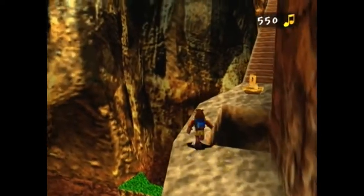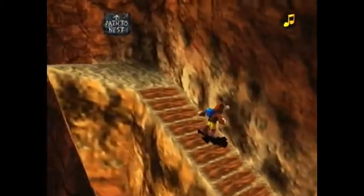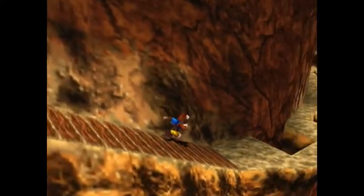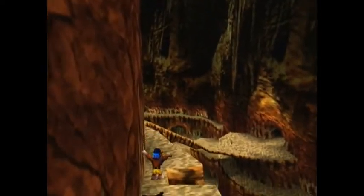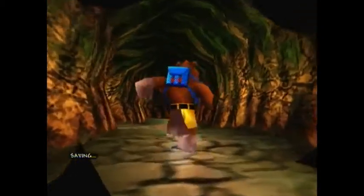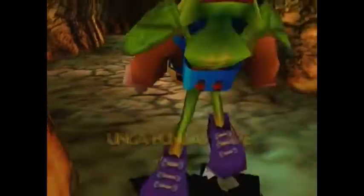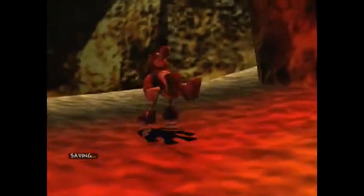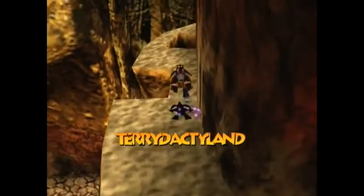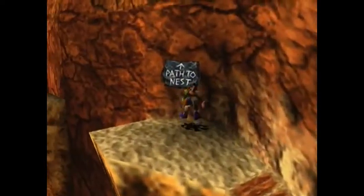Upward and onward. I need those spring shoes that were in that area back there, so let's just go back again real quick. An annoying thing about the spring shoes is that you can't jump while you're wearing them without losing them, since you only get to do your super jump once and there's no intermediate jumps. So no jumping over those holes.